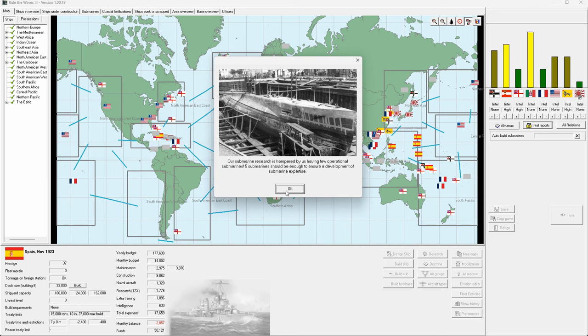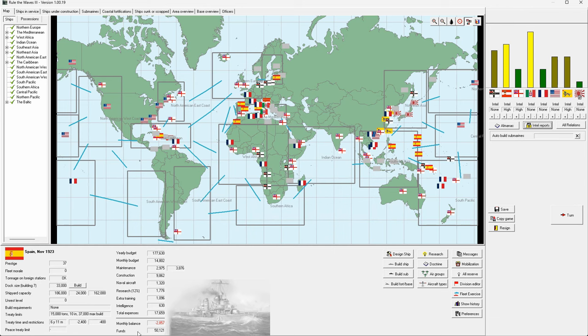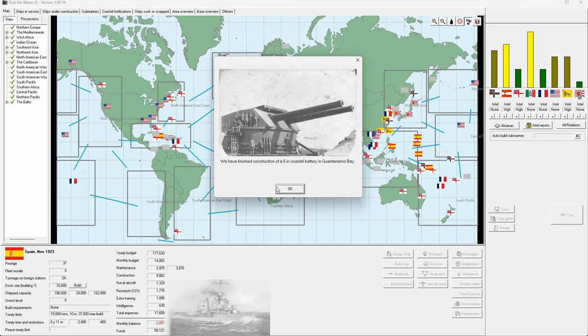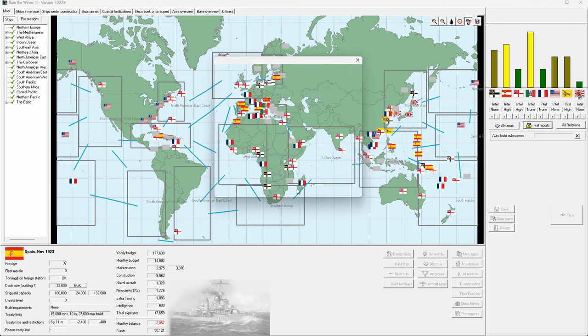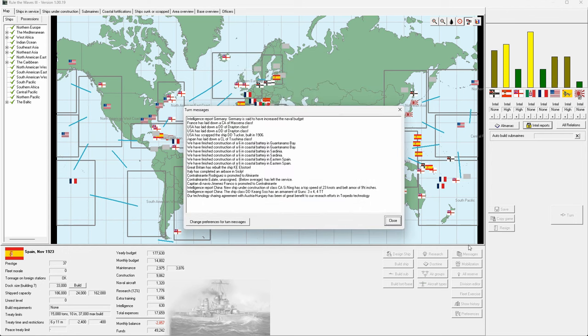Our submarine research is doing poorly because we don't have subs, but I don't want to spend the tonnage on it so we'll just do without for now. We were building some coastal batteries around the place — Guantanamo, Sardinia, Eastern Spain — to beef up our defenses and make use of the money we had. Excellent boost in torpedoes thanks to Austro-Hungary.